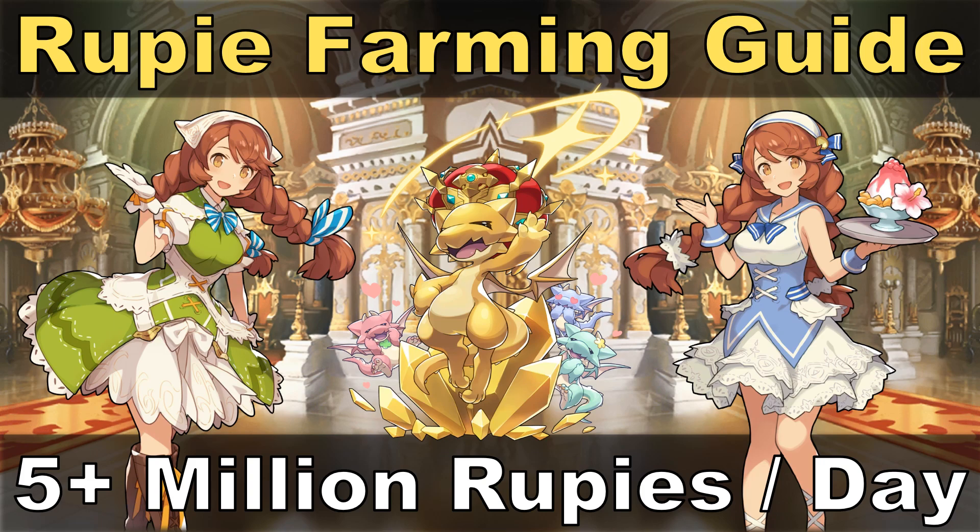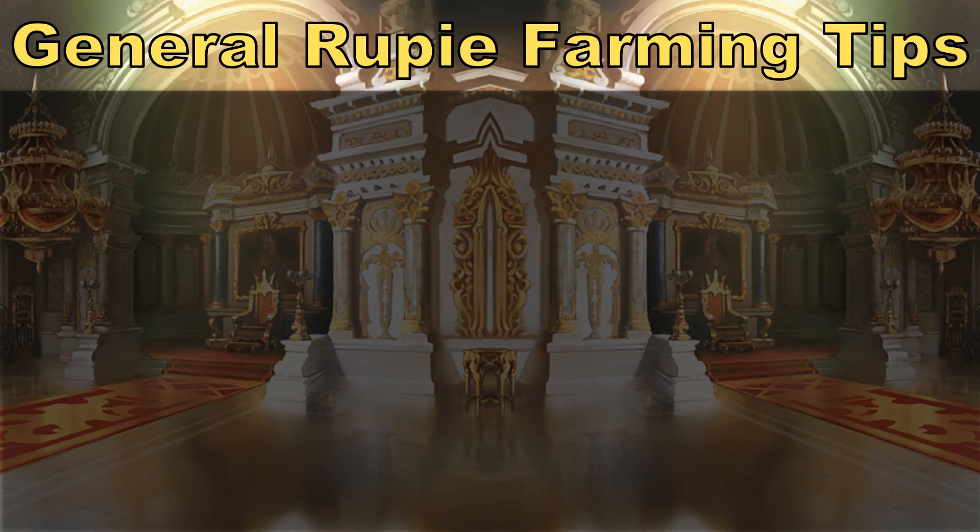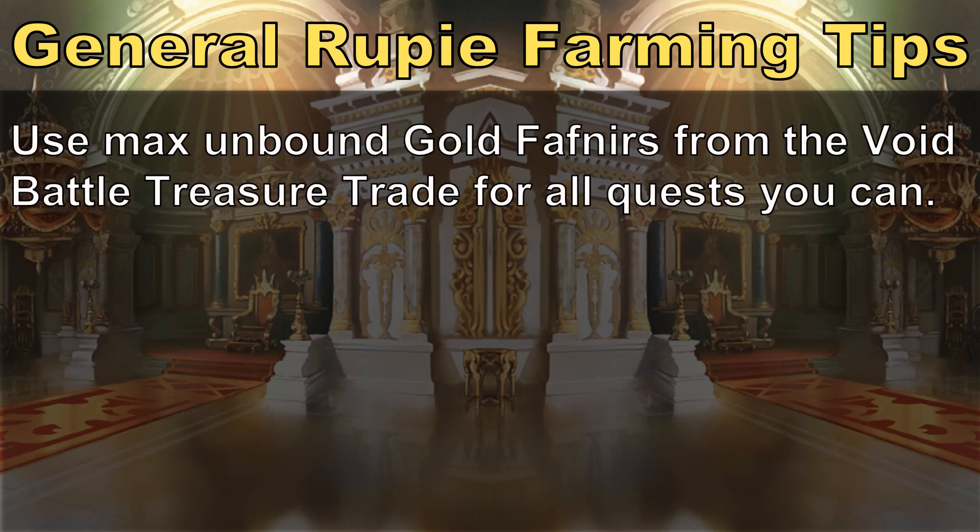Let's start with some basics. One of the most essential dragons to obtain for any Dragalia Lost player is the Gold Fafnir. You can redeem up to 20 copies from the special section of the void battle treasure trade in exchange for 4 void seeds a copy. It's definitely worth getting all 20 so you can max and bind 4 copies of this dragon. Each max copy you equip increases rupee intake by 50%, and since they stack together, that means you can get plus 200% rupees per quest if you've equipped 4 max unbound Gold Fafnirs.